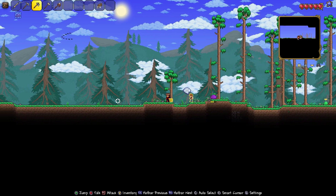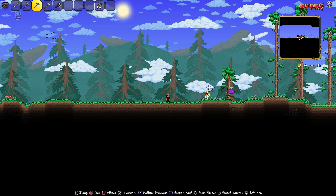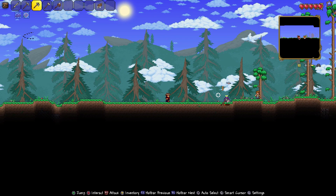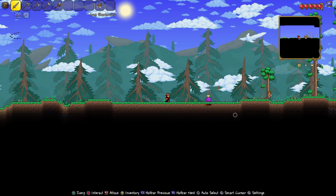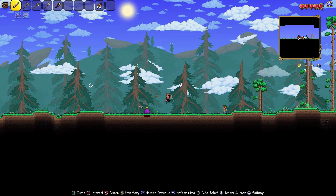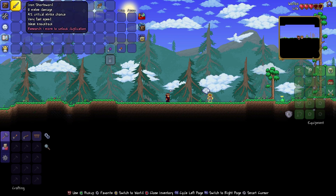Our little Finch bird that we start with is just working his way down on that slime. This is a journey mode character, which is why I have the Finch Staff already and why it starts you with some iron stuff instead.